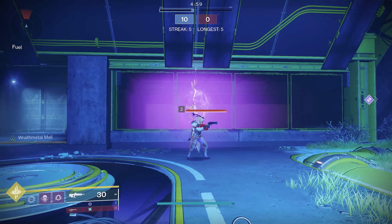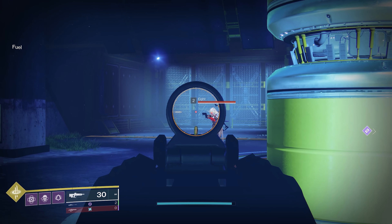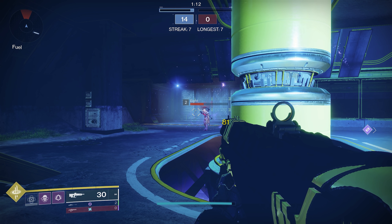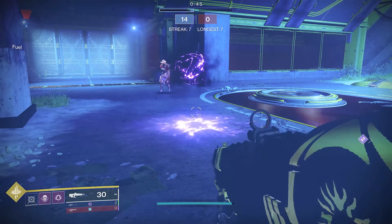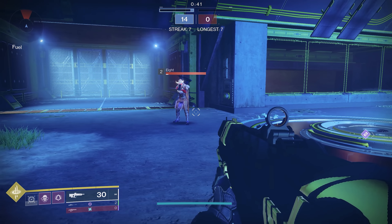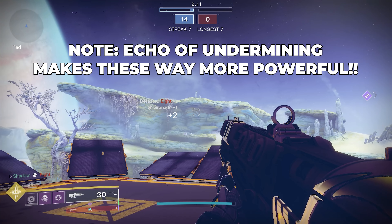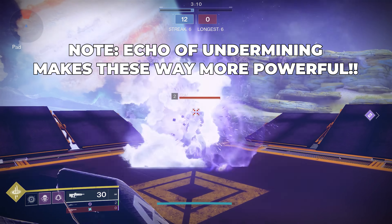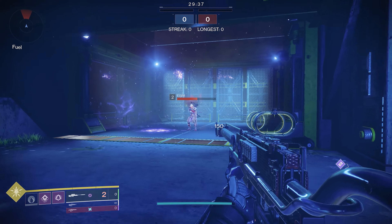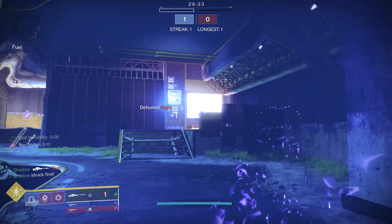Spike Grenades deal decent damage but require good aim and good map placement to effectively place on walls. Magnetic Grenades stick to opponents with generous tracking, but aren't particularly powerful compared to the other options. Axion Bolts are fantastic and track opponents, but don't track as fast as Warlock ones and don't pair well with the Smoke Wombo Combo. Scatter Grenades deal a ton of damage if you perfectly land them, but I personally wouldn't recommend using them at all. Last but not least, Suppressor Grenades are perfect for shutting down supers and activating the Stylish Executioner aspect.